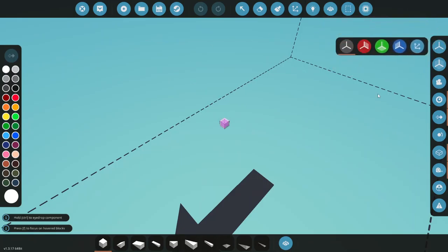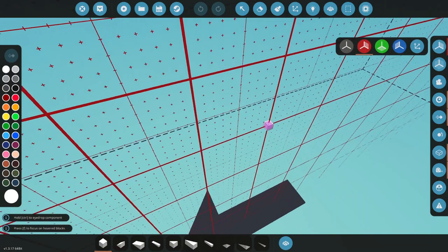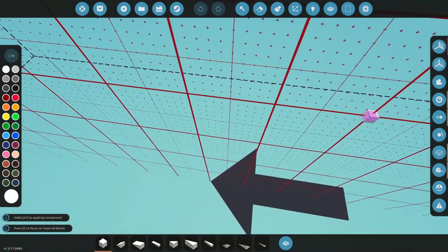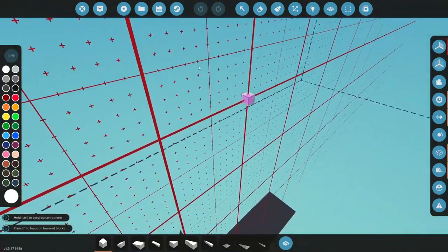I will make a separate video explaining all this stuff in the editor, so for now we can just get straight into building. I'm going to turn on symmetry mode, and we'll get started building the boat.